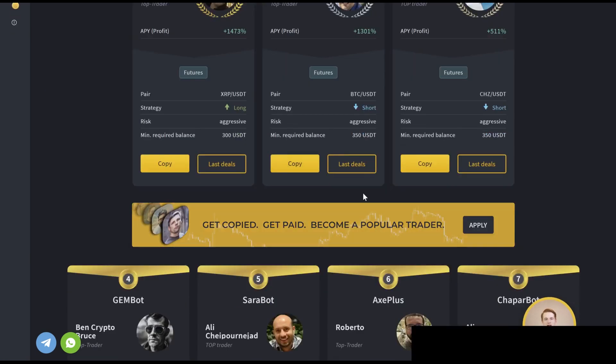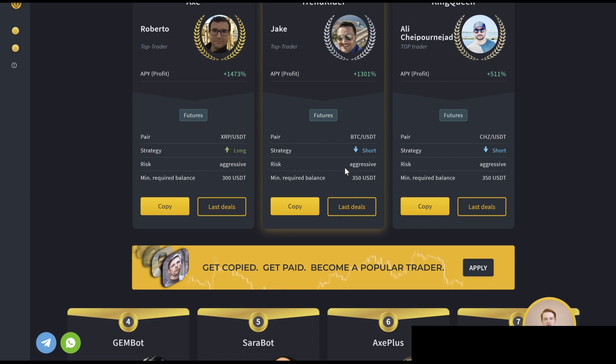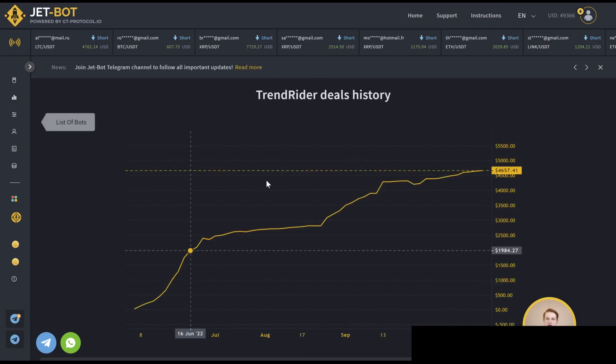All you have to do is look at all these bots and click 'last deals' on each one so you can see how long they've been back-tested, how well they've been doing, how consistent the profits have been, and whether there have been any drawdowns. I'm probably going to start up about five of these bots, loading each with $1,000 to $2,000. The plan is to diversify — if one bot doesn't do well or a trader flops, I'm only out one-fifth of it while four other bots are still generating passive income.